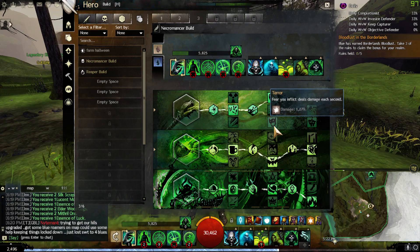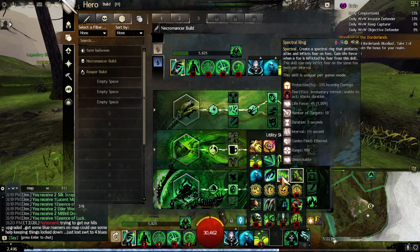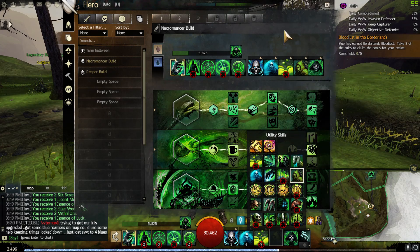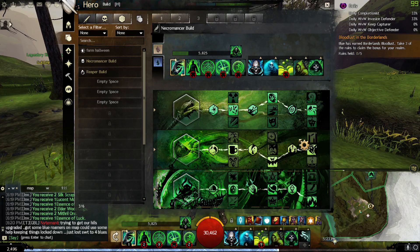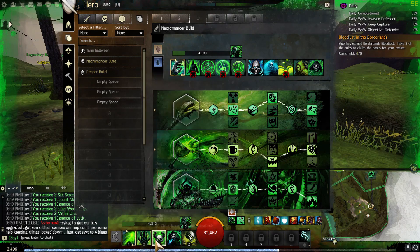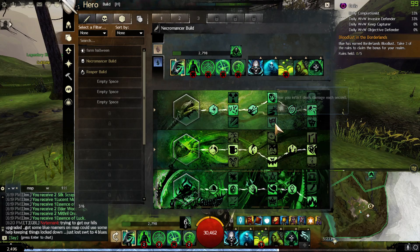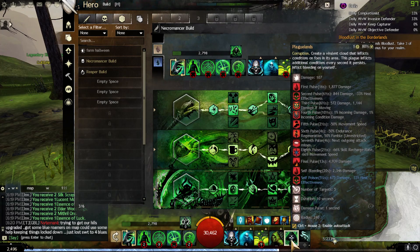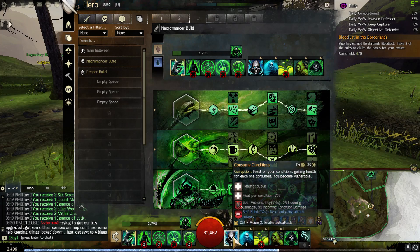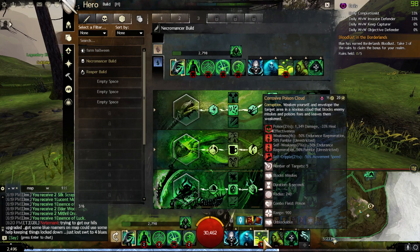Why did I stop playing terrormancer and move to Master of Corruption? Because unless you have a lot of fear - like using Spectral Ring or whatever - you only get a spike of damage and life force. Only shroud skill 3 and the mark from staff give you some fear, so it's a little spike of damage and more life force. But on the other hand, all the corruption skills like Putrid Darkness and your healing skill, like Corrosive Poison Cloud, now have way less cooldown.